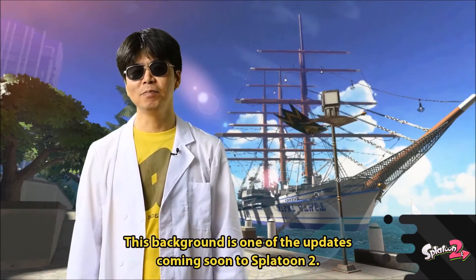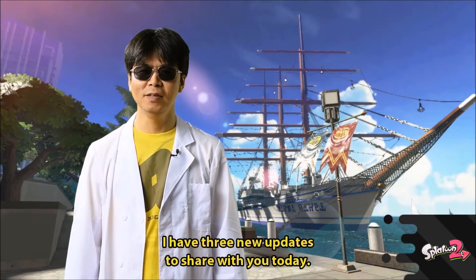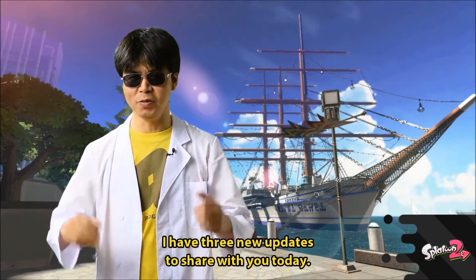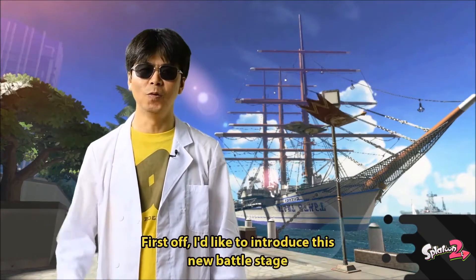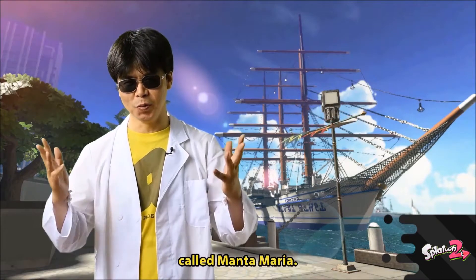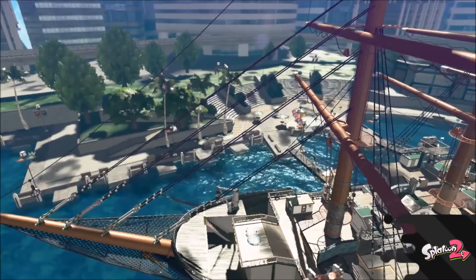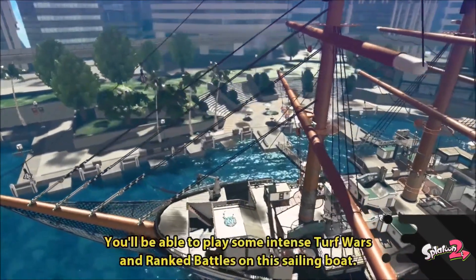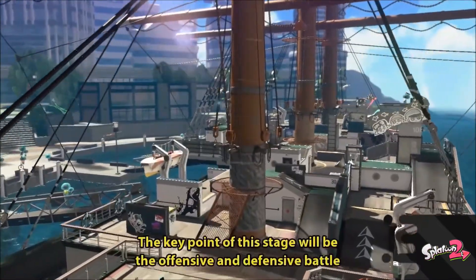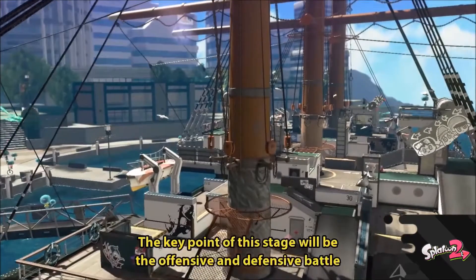The thing we have to start talking about from the very beginning is quite possibly the best Splatoon 2 map ever revealed. In my opinion, this is the coolest and most obvious thing they haven't revealed yet, and that is a pirate ship. You think water — they have the Piranha Pit, all these cool intricate inner-city maps, but today we finally got the pirate ship.